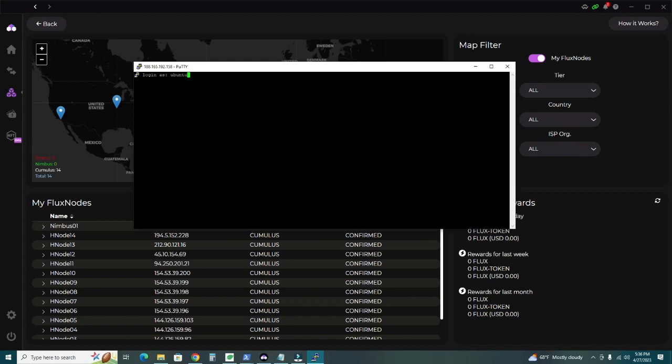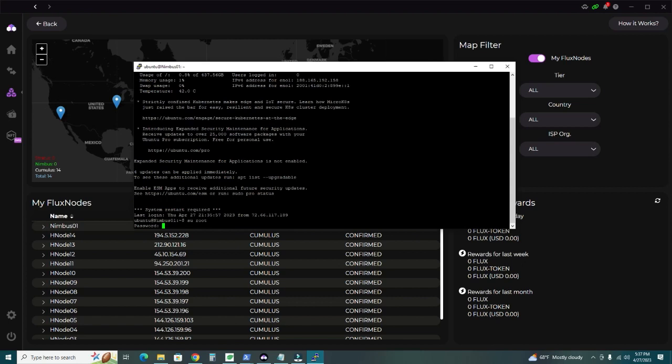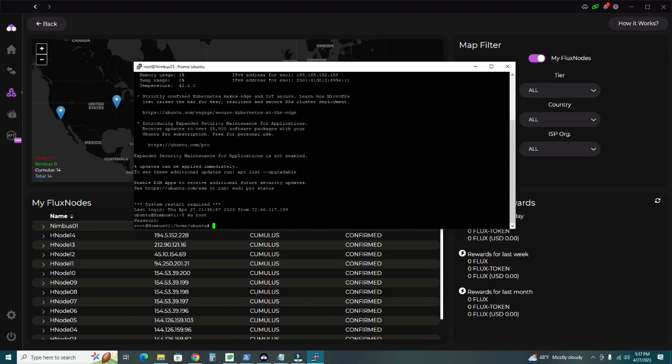I'll log in with the user ID and password provided by the VPS host. Now type 'sudo su' to switch to the root user. Now we're root and can install and upgrade software.